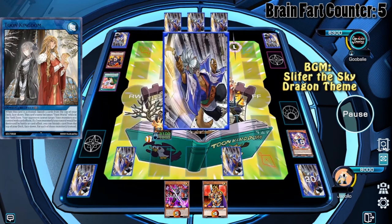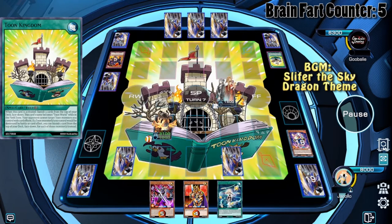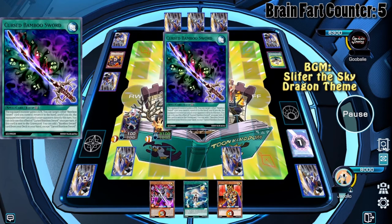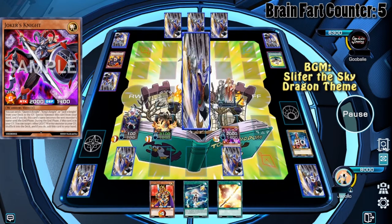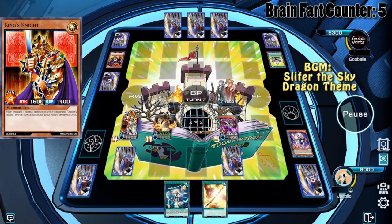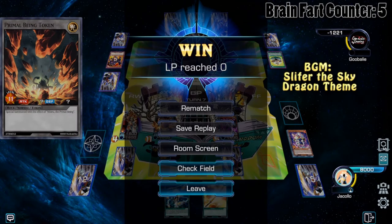The opponent will try Dark Ruler No More but we have Infinite Impermanence in the good zone. We're going to use our monsters to get into a pretty decent position — going for another Isolde, getting Imperial Bower again, and using the token and Isolde to deal damage. We use Isolde's effect to get Flint Lady and the Golden Bamboo Sword, use Joker's Knight effects and Queen's Knight, special summon King's Knight, and proceed to OTK with the Primal Being Token. The opponent's disruption was what led to his demise.